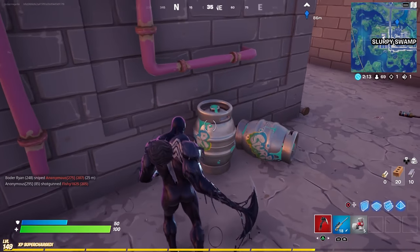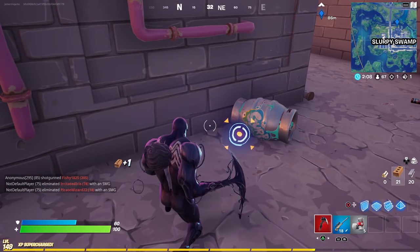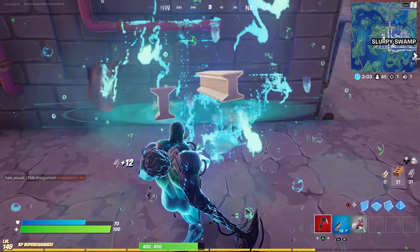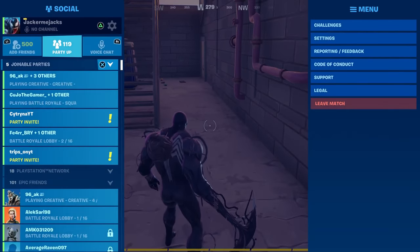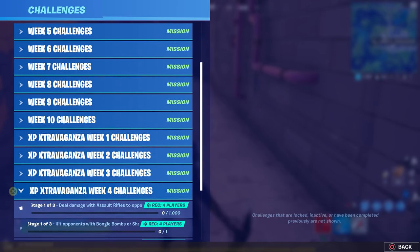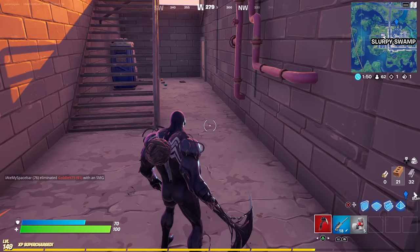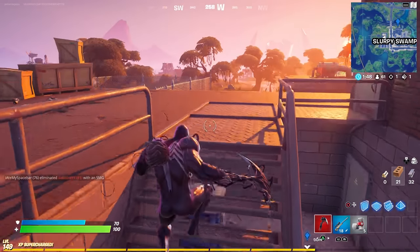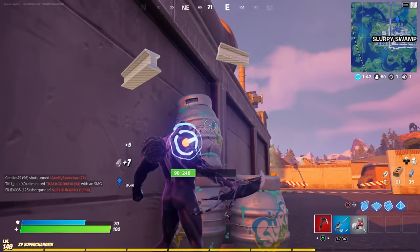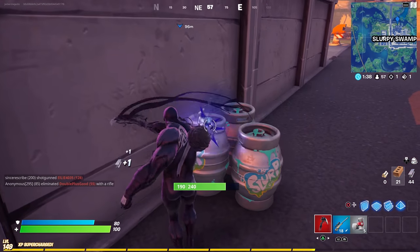That was stage one. Destroy one of those giant slurp barrels. Part two is destroy three normal slurp barrels — anything like this. Here's one that should count. It did count — I'm at three right now. Let's pop this open right here, this should be number three. There you go, three slurp barrels.